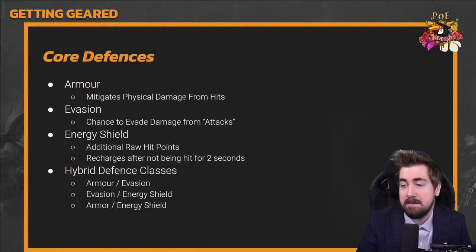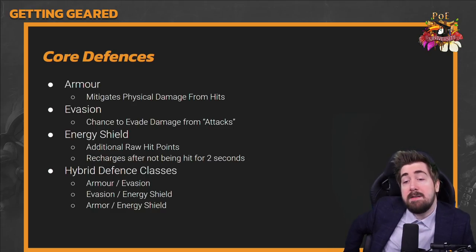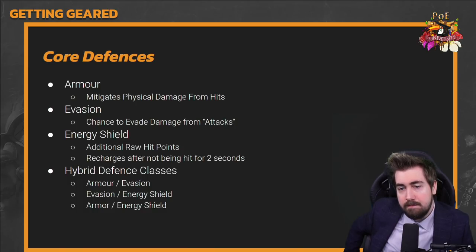Those are the inventory slots available in this game. There's another one from a league called the trinket, but we're not going to cover that, and we're also not talking about jewels yet. We are now going to talk about the core defenses of Path of Exile: armor, evasion, energy shield, and hybrid defenses.